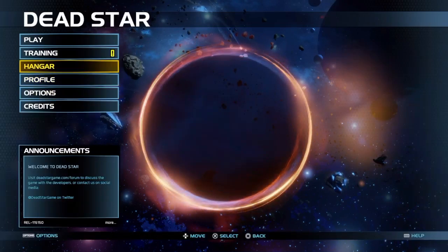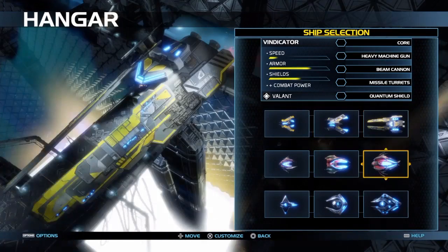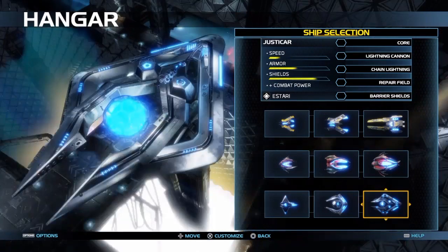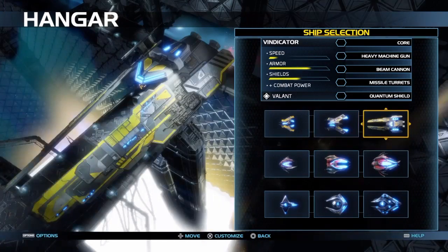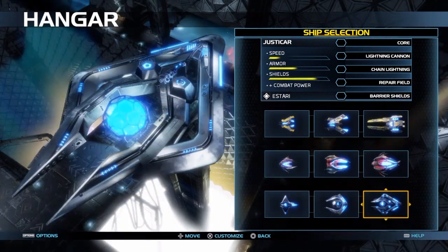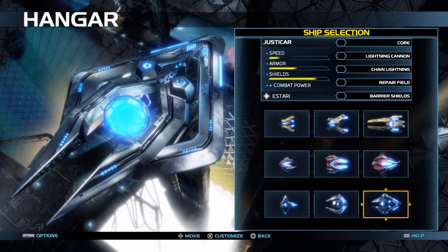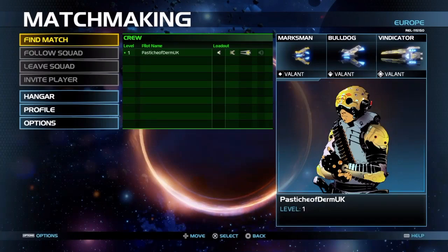A lot of this feels like a very fast-paced RTS, or maybe a cross between MOBAs and an RTS. As you can see, there are three classes of ships and three races of ships to use, each with their own limitations and special abilities. I personally like the very alien technology — they remind me a lot of the Protoss.